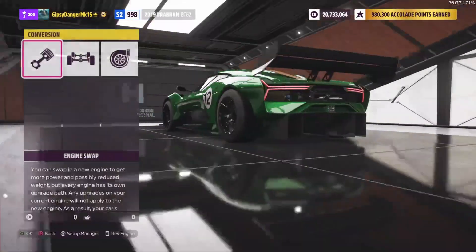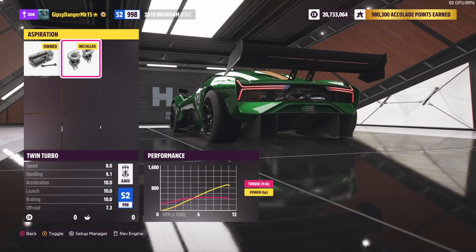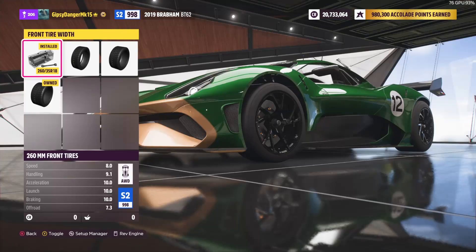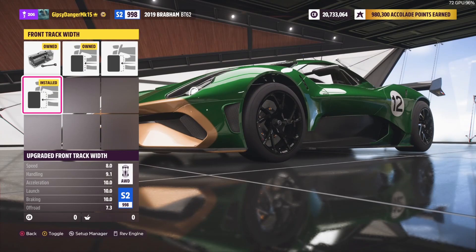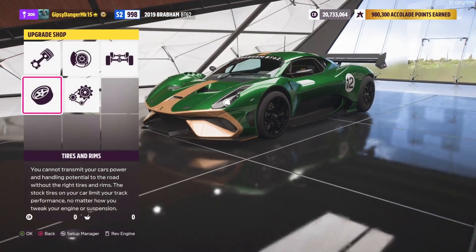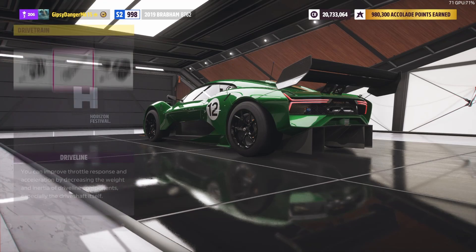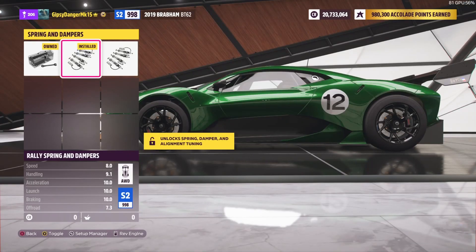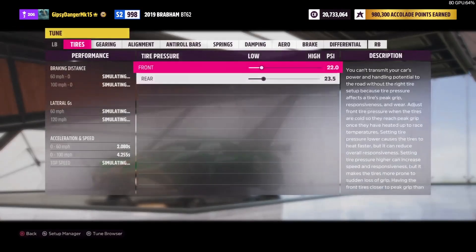Let's get into our upgrades. First things first, we are on a racing V12 with an all-wheel drive swap and running twin turbos. We're on stock tires, as thin as they will go in the front and as wide as they will go in the back. Our track width is all the way out on both front and rear. We're running a nine-speed race transmission, a stock driveline, and a race differential. We're running rally springs, upgraded intercooler, and upgraded oil.